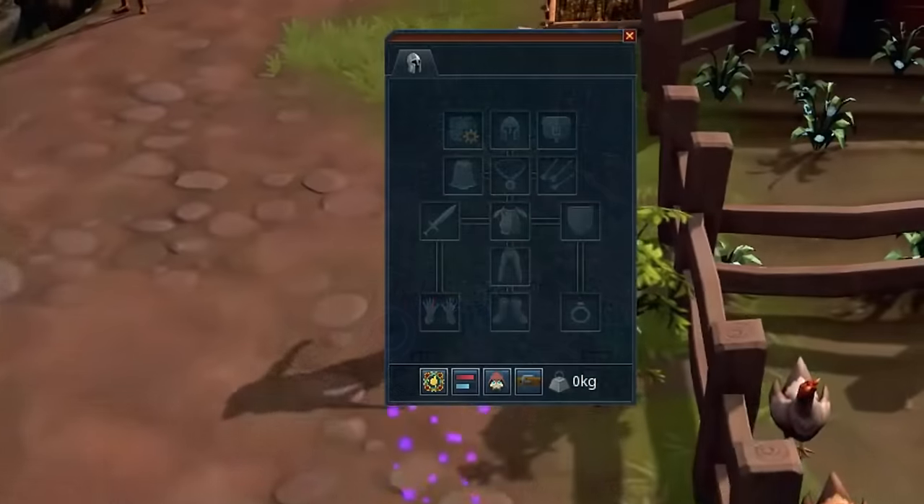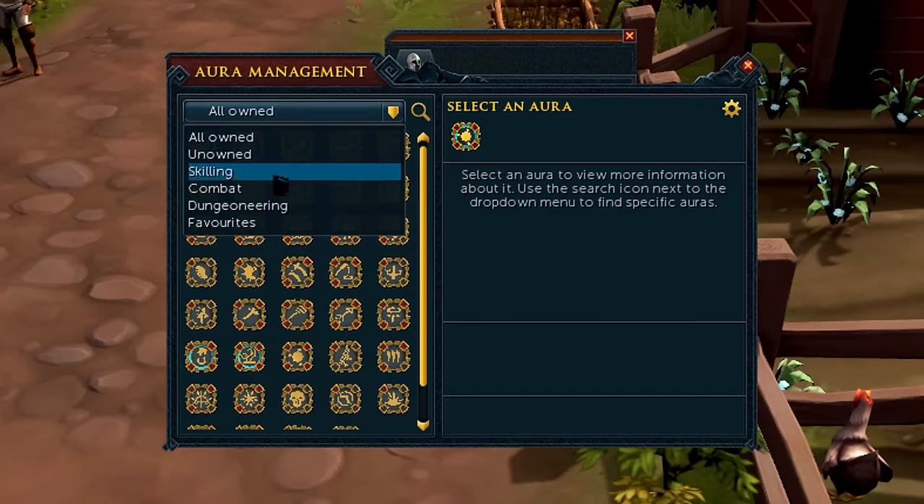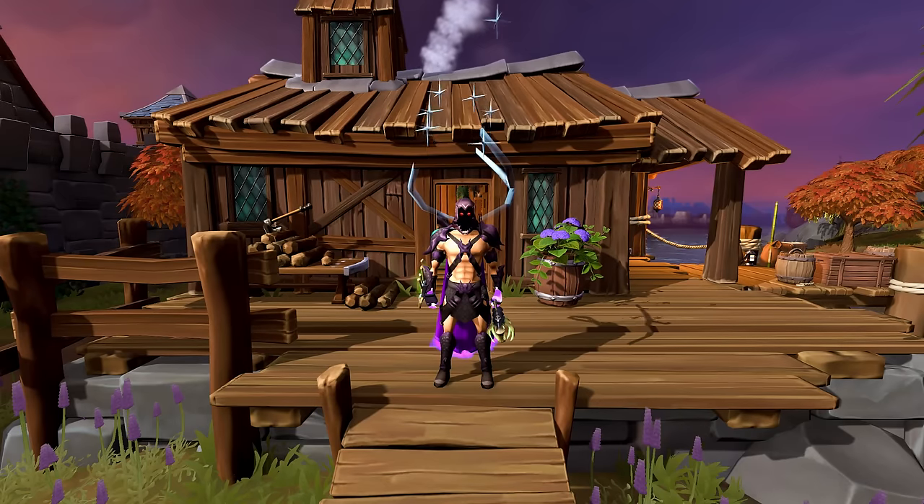Before you end your daily RuneScape session, don't forget to activate a skilling or PVM aura, or are you planning on using it the next time you log back in, as you'll get to use it and it will be ready for another activation right after. With that being said, we've come to the end of this video. If you enjoyed random information like this, check out the last video in this series linked below, and don't forget to subscribe. Catch you guys in the next one. Peace.